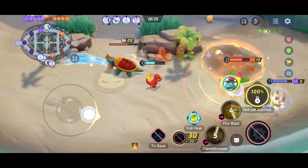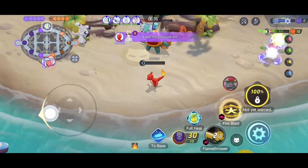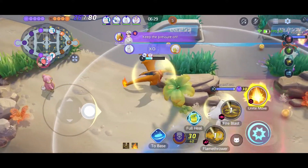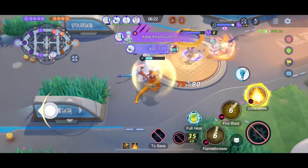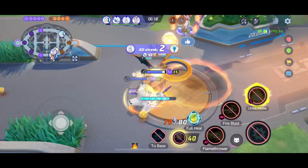We'll try to help our ally right there. We have about 1 HP. Duralidon had the last hit, so we got a heal right there, experience, and a shield. We will save our Unite for later. Score there — 40 points.